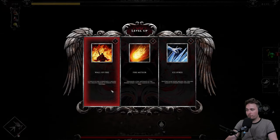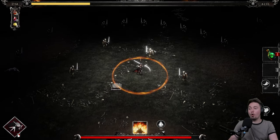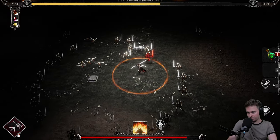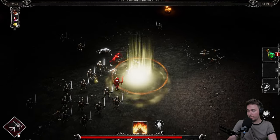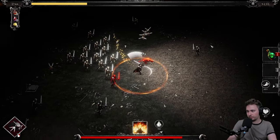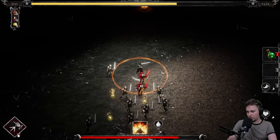Give it to me — wall of fire, a circle of fire continuously around you. I don't know how far it reaches but let's go for it. I like that. We need to increase the damage significantly. Damage, damage area. We can't kill the wolves with one swing.